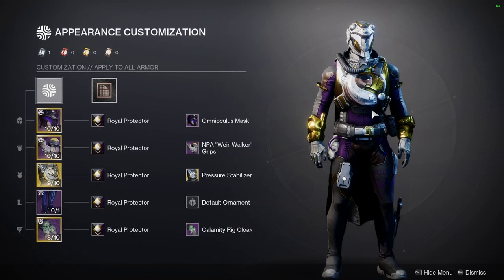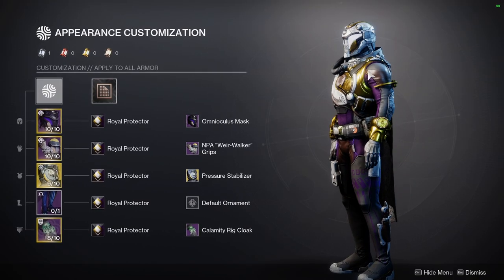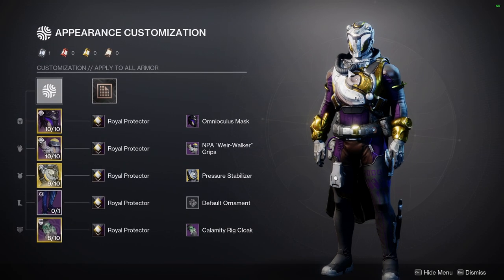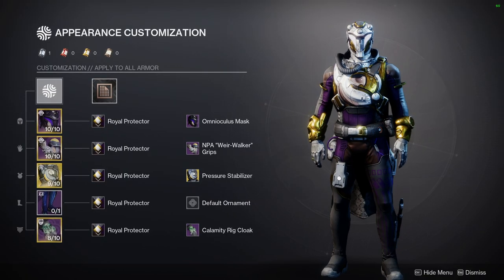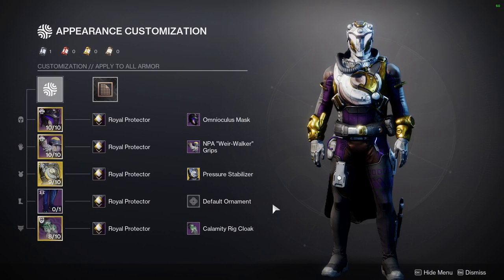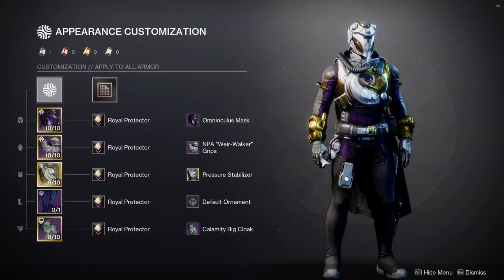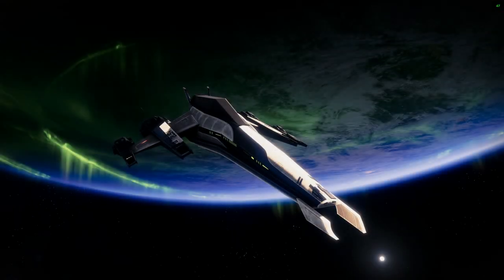For the helmet I'm using Omni Oculus Max so I can take the hood off of the Calamity Rig Cloak, making it look like the armor is part of the chest piece. Calamity Rig is the best cloak for this, even though it has these weird snake things. For the arms, NPA Weirwalker Grips work best because they go with the underwater vibe — the NPA was literally in an underwater season.